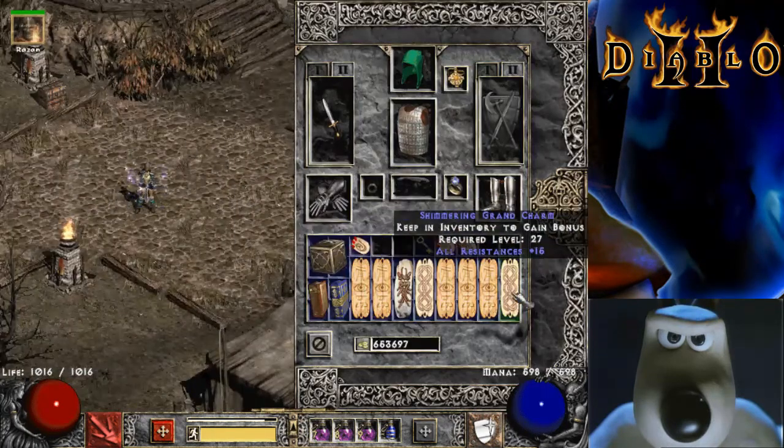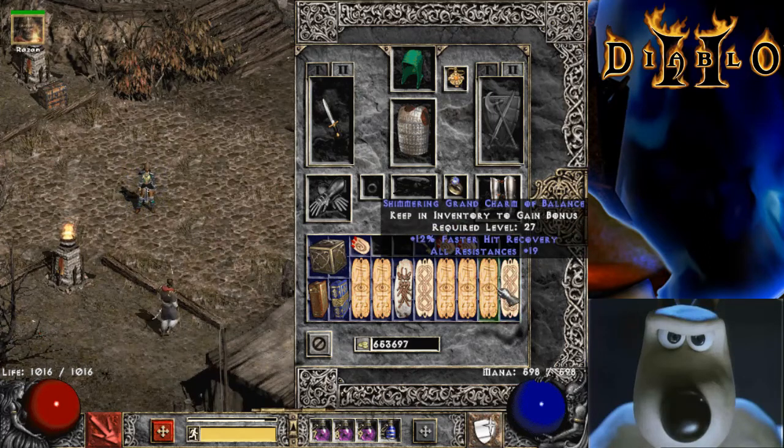If I take that charm off you can see the resistances do reduce by the 19 that's on the charm. As good as you can now get is that one there — all resistances 15. I think you can still generate hit recovery with it, but there's an example of a charm that the game no longer generates.